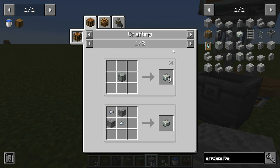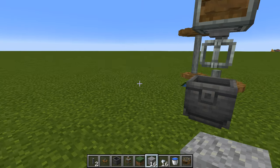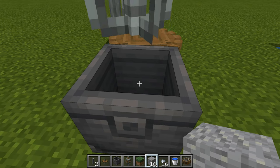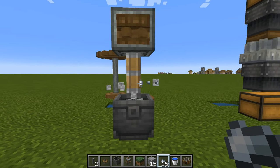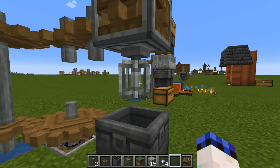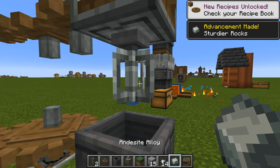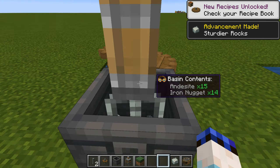In the recipe section, andesite alloy normally requires two iron nuggets and two pieces of andesite, but if we mix it we only actually need one of each — halving the recipe, which is well worth it considering just how much andesite alloy you go through in Create. Walk up to the basin, throw in one piece of andesite and one iron nugget, and it will get to work mixing. Once it stops mixing, right click on the basin to see it contains andesite alloy. Fill it up with andesite and iron and just leave it to do its job.